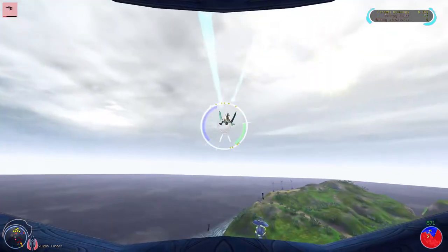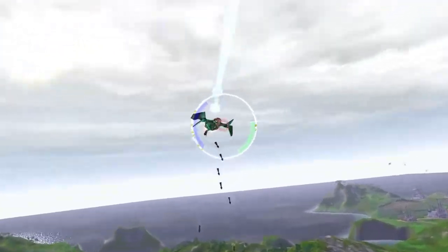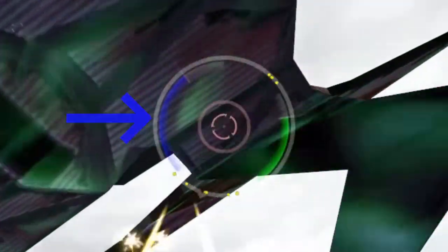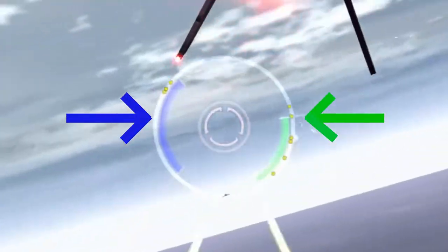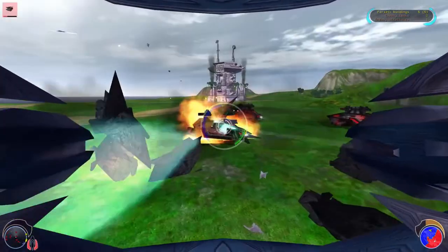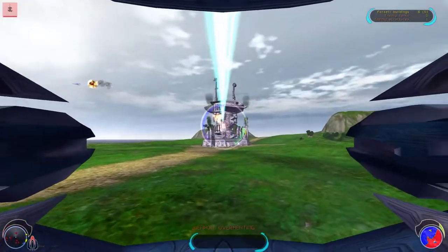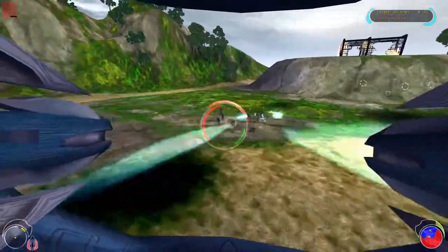Your UI also includes an enemy health bar of anyone you're shooting at in the top left, and your objectives in the top right. Your reticle includes your energy meter for things like flying and your health bar — it's all incredibly intuitive. You also have a fairly generous lock-on for many of your weapons. You have to aim a bit with a machine gun, but the game helps you out, which keeps the shooting fun and loose.